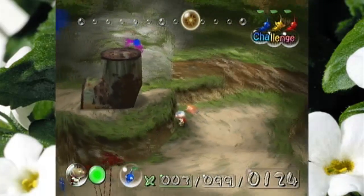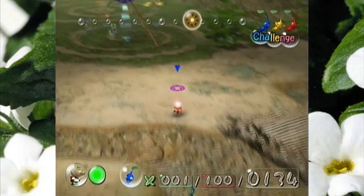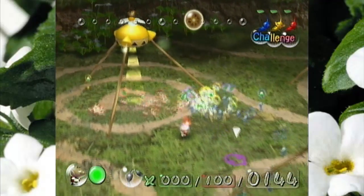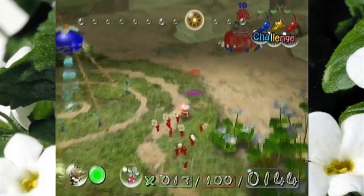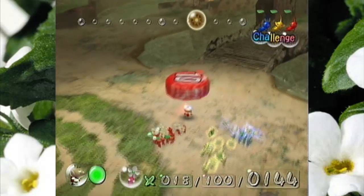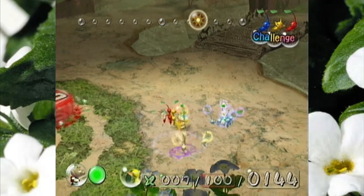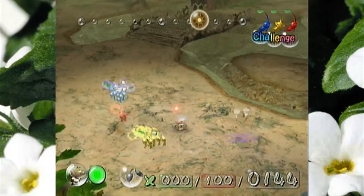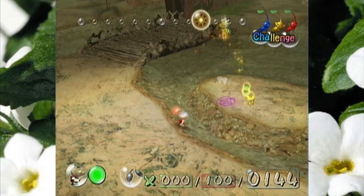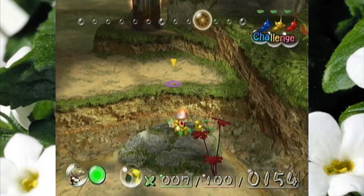They're actually up here. Do I actually have to do that puzzle again just for bomb rocks? I don't wanna do that. Alrighty, here we go! While I'm at it I might as well bring you gentlemen back. That's better. Wait a minute — my high score for this area was 146. Meaning, assuming none of my Pikmin die, I'm pretty sure I'm actually going to get the high score for this area!